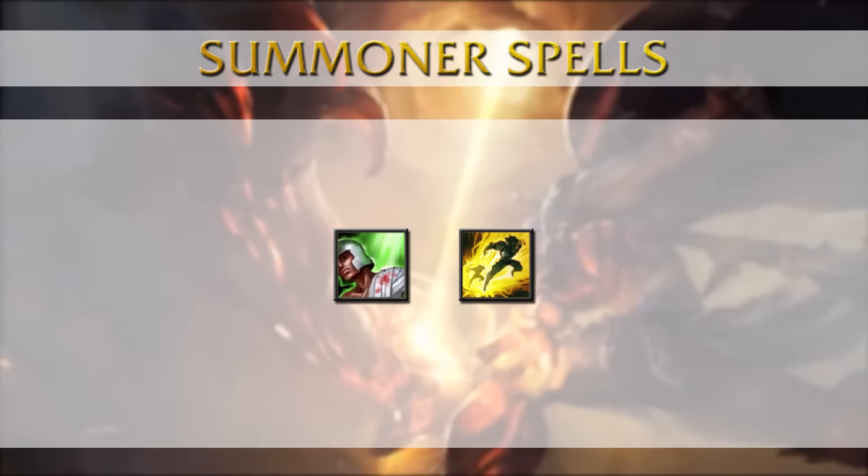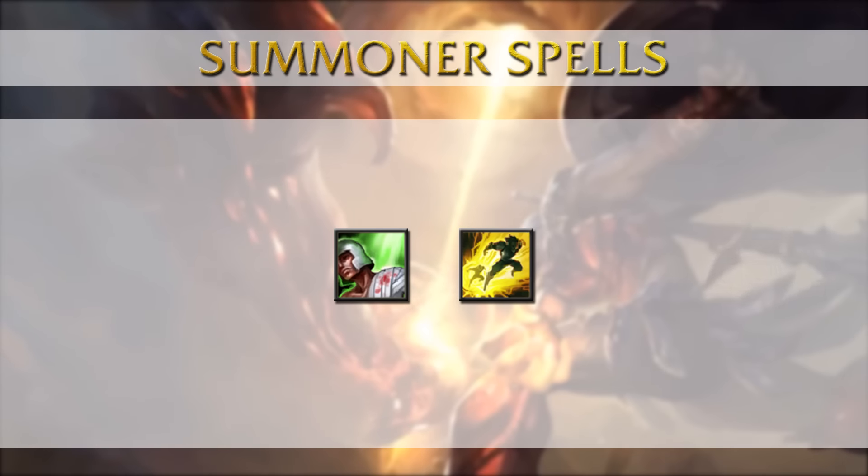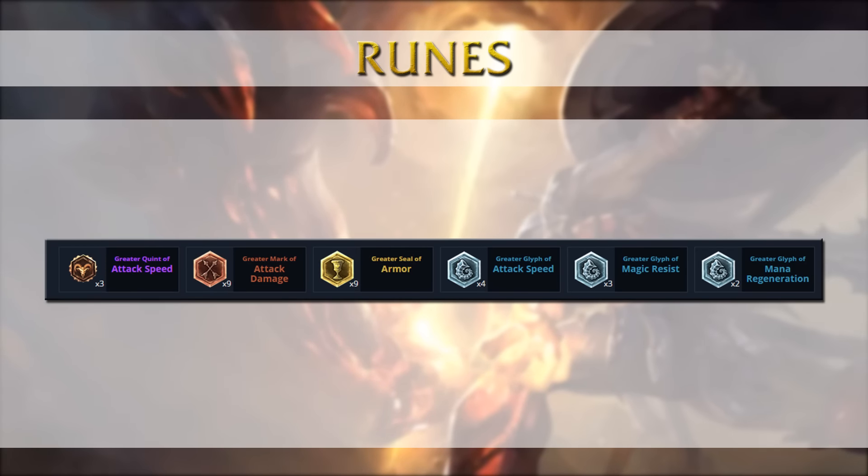For your summoner spells we're going for the standard Heal and Flash in every single game. Imp is using a kind of special rune page for his AD carry play on Vayne. It's actually standard for the quints — attack speed; marks — attack damage; seals — armor; but for the glyphs he's using a mix of attack speed, magic resist and mana regeneration.